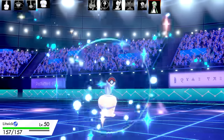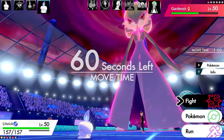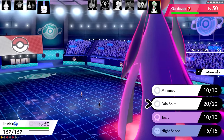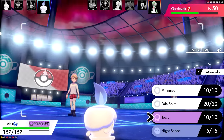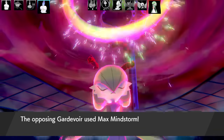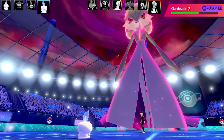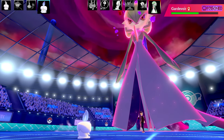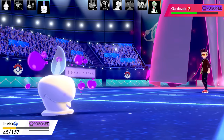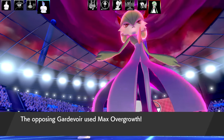I was thinking what to swap in, and the sunlight had gone from Max Flare earlier. We're going into this second Litwick set - it's a Minimize, Pain Split, Toxic, and Nightshade set with Infiltrator as the ability and Eviolite as the item. Max HP and Max Defense with Sassy Nature - just a bulky Minimize set. I knew it wouldn't work great against a Dynamax Pokémon, but it had the capacity to live at least one attack and plant a Toxic on the Gardevoir. That was going to be its role in this battle - get the Minimize up, get the Toxic up, then Pain Split to KO the Pokémon.